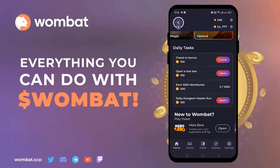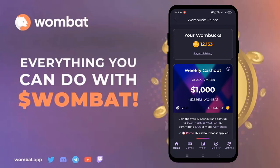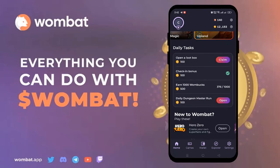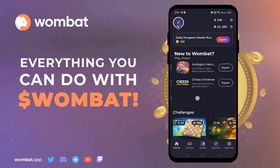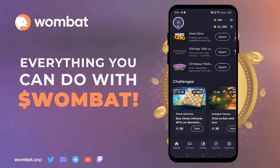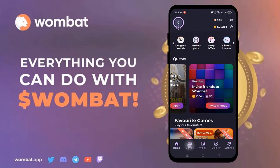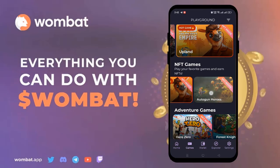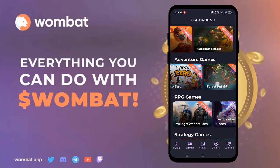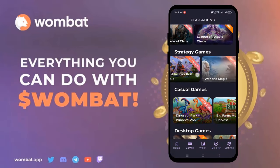Now we're going to claim our daily task bonuses. If you're new to Wombat, you'll find some suggested games as well as challenges from the games you've already played. These challenges allow you to compete for real money. Challenges and cash-out events are two different ways of earning on Wombat. To join a challenge, click on it, review the information and timeline, carefully read the rules, and then click Join.